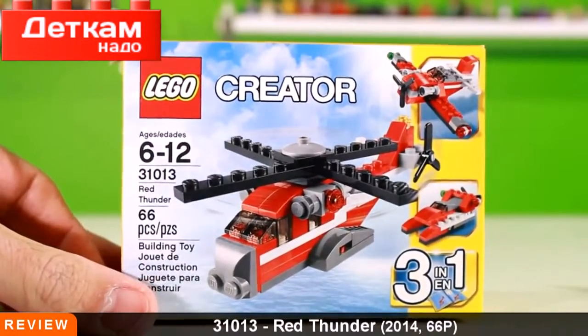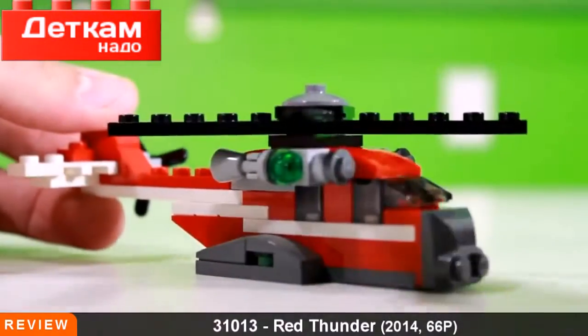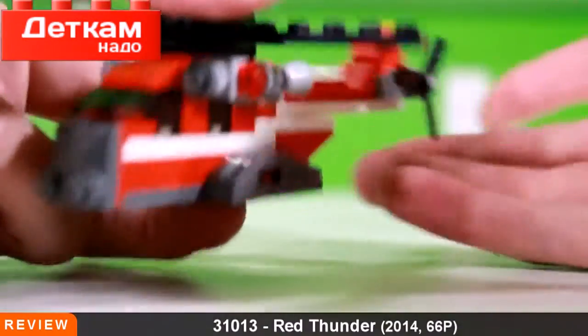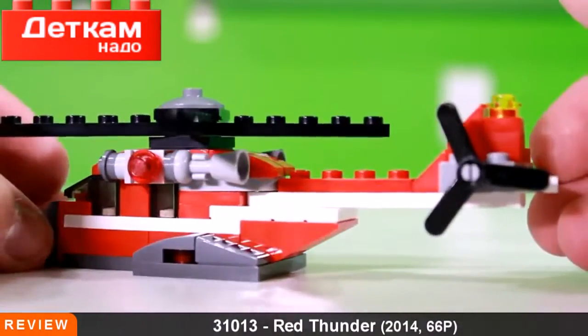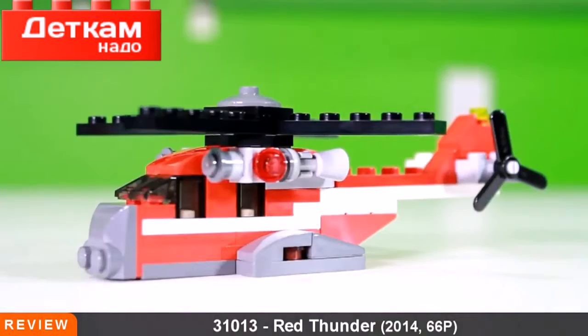Let's first look at our chopper — here is the first of three builds. This is the Red Thunder and the top does spin, as every good helicopter should. These are micro builds, so just small little builds, impulsive builds for five dollars — something you kind of pick up not intending to when you walk into the store.